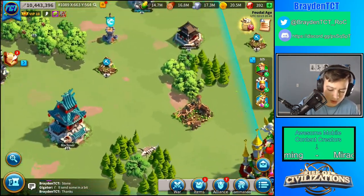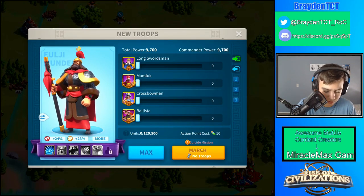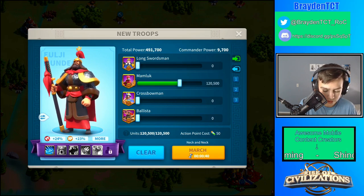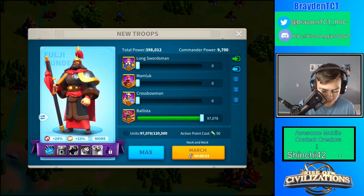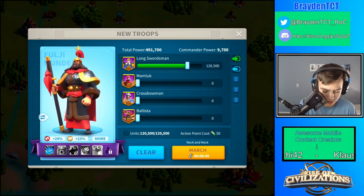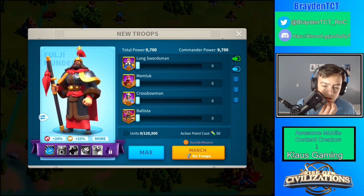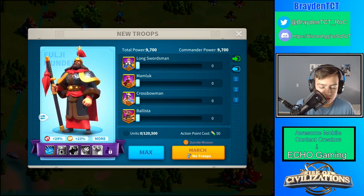I'm going to show you how infantry are slower. These troops don't have any speed buffs at my current level. If I send my infantry it's 49 seconds, but for cavalry it's only 40 seconds. Crossbowmen are 46 seconds and siege units are 53 seconds. So infantry aren't the slowest but they are pretty slow — this gives a clear representation of their speed disadvantage.